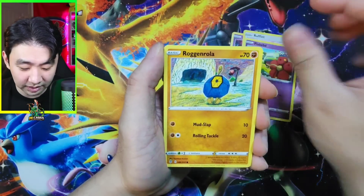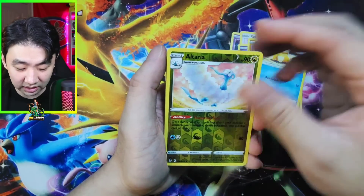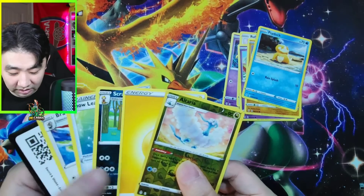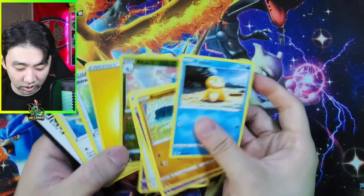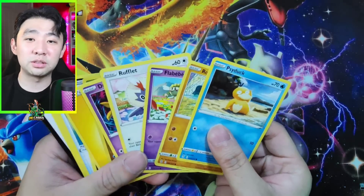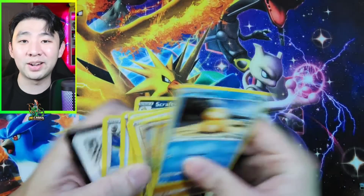Strowzee, Rufflet, Roggenrola, Psyduck, Altaria — let's go. Just kidding. What is going on? I am definitely missing a hit. What is going on? Do you see how that picture just makes people stressed out? It's a white code card though, so it should be fine.